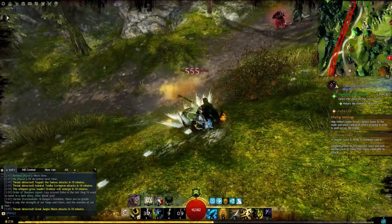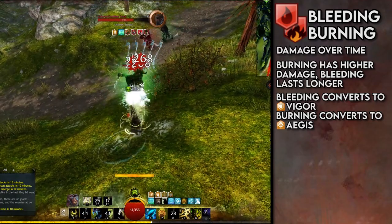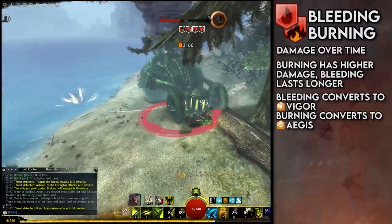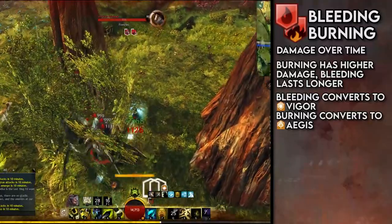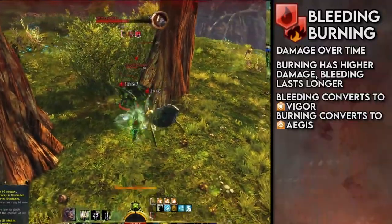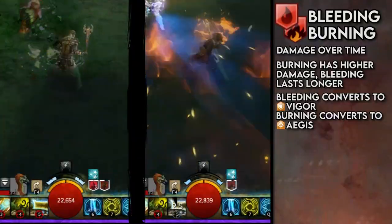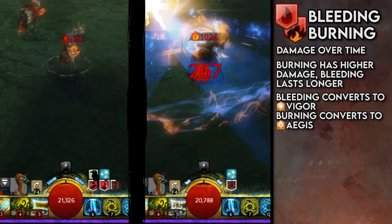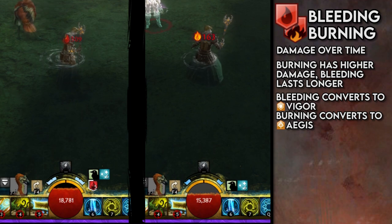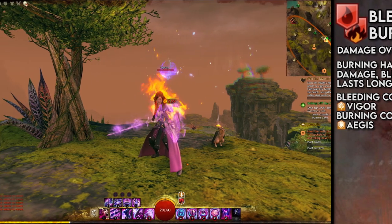First up are Bleeding and Burning. They both deal damage every second — Burning does more damage per stack, as being on fire is worse than a paper cut. But make no mistake, Bleeding can absolutely obliterate your opponents, as it can often be applied in huge amounts for longer durations than Burning. This can often lead to Burning being a more bursty condition compared to the slow erosion of Bleeding. They are basic damage over time effects, and Burning actually sets you on fire for extra roleplay.